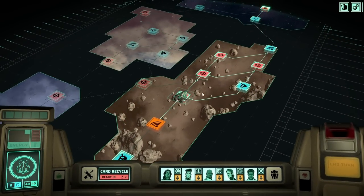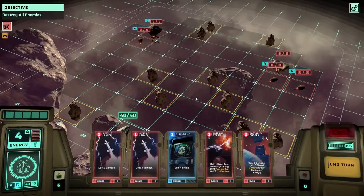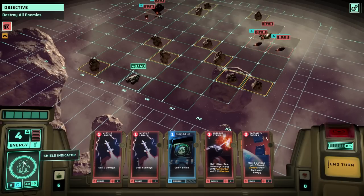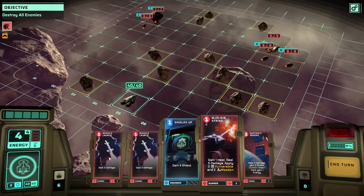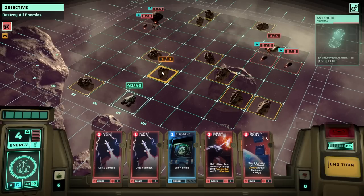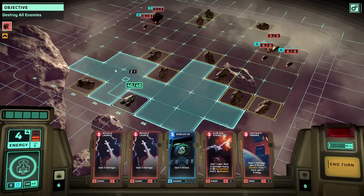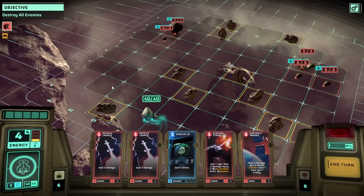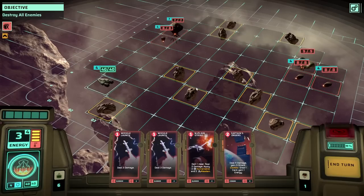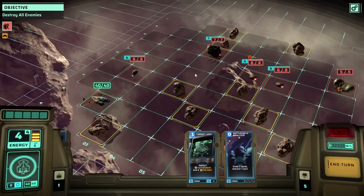Durable hulls — enemies are tankier, and there's a bunch of them. All of a sudden I need to care. What is my max shields? They never told me that. What is the range on these? Not great. Combo will trigger if the combo card is played after another card — so as long as I don't lead with it, that's fine. I'm going to go over here. Shields up. Not enough range — end turn.